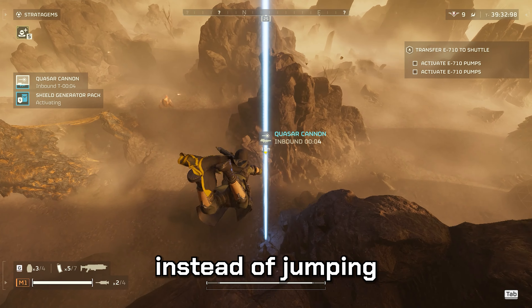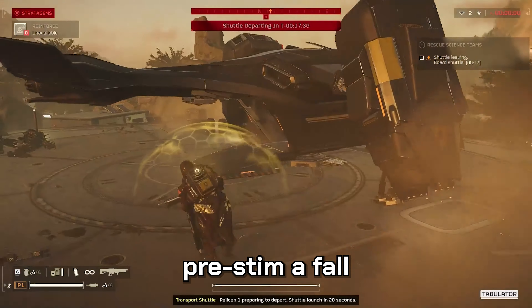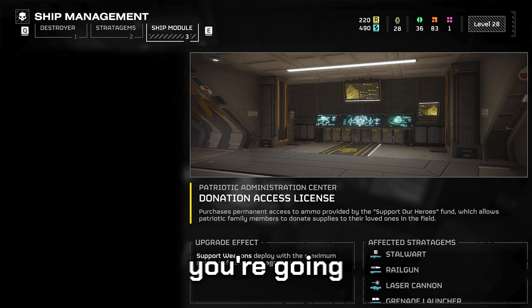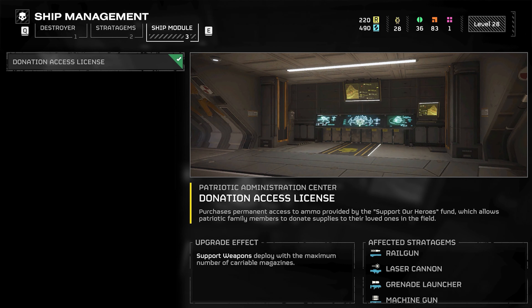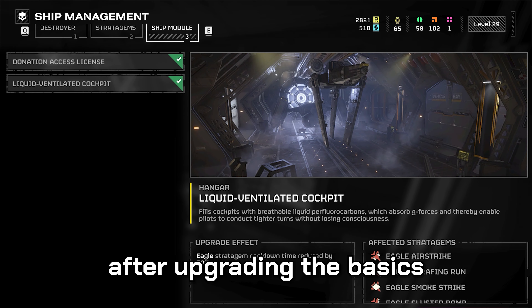Diving off of cliffs instead of jumping or falling negates any limb injury. You can also pre-stim a fall — throw yourself off any ledge and get healed just in time.